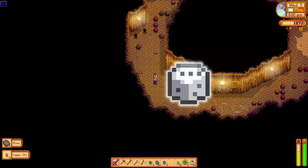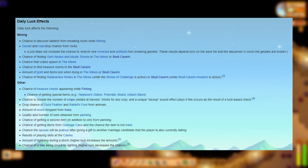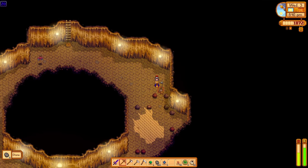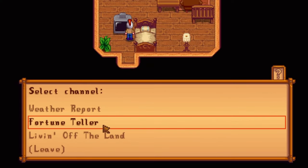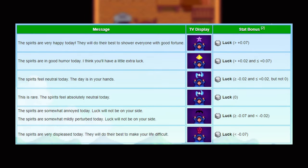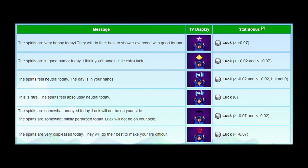Then the rest of the day is spent mining in Skull Caverns where I want to discuss another mechanic - luck. Luck is a stat that affects many different aspects in the game, everything from the quality of your crops while harvesting to the chance of finding geodes in the mines. It also impacts the probability of finding a ladder, and so sometimes when you're mining on bad luck days, you find yourself pretty much breaking the entire floor. You can check your luck every day in your house using the TV. If you select the fortune teller option, it will tell you what your luck is for the day. The messages range from 'the spirits are very happy today, they will do their best to shower everyone with good fortune' to 'the spirits are very displeased today, they will do their best to make your life difficult.'